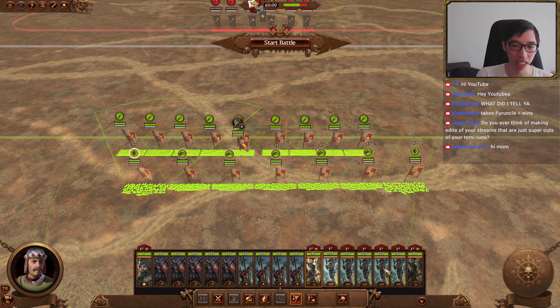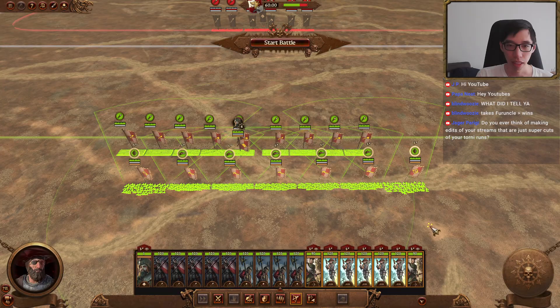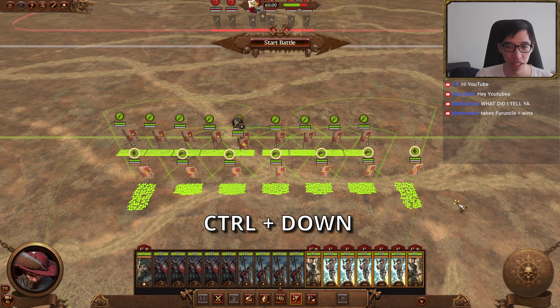First thing you want to do is position the lower bar so that your units are lined up to your liking. Then to get a quick box formation, you hit Ctrl and Down to do that.